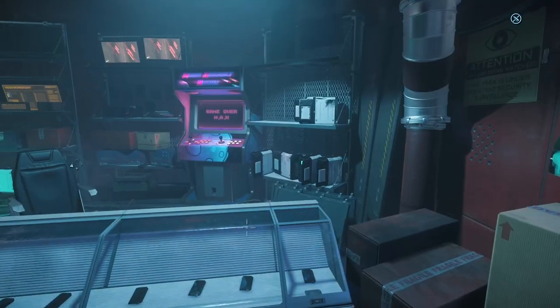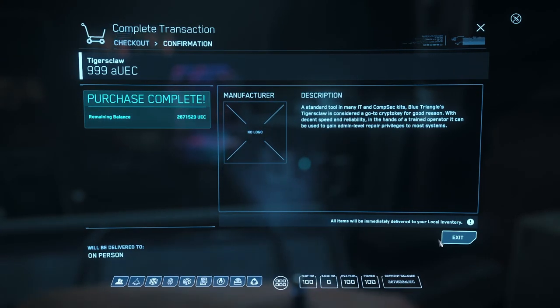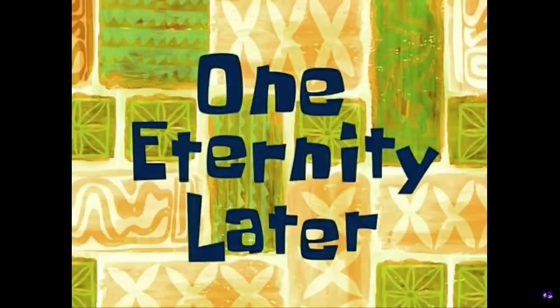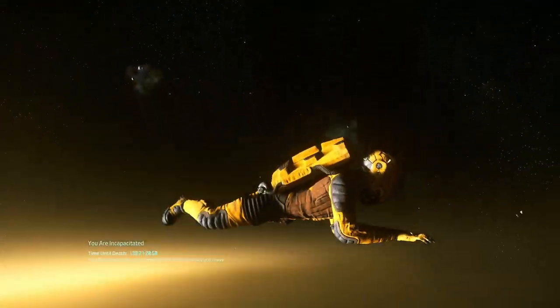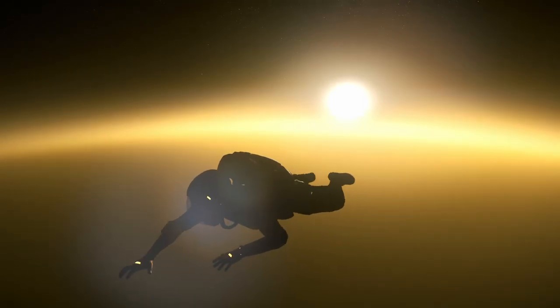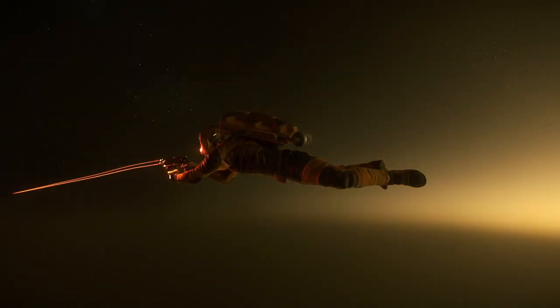So Star Citizen by definition is an alpha game, which means it is incomplete and revisions will be made based on testing. As far as testing goes, CIG has several different forms: internal testing, Evocati testing prior to a patch release, PTU testing which opens to further groups through various waves, and eventually launch to live. The live environment is just another form of a testing environment that we as backers have chosen to join.